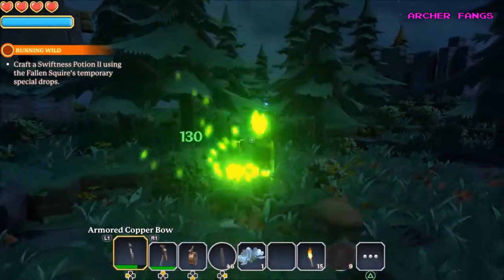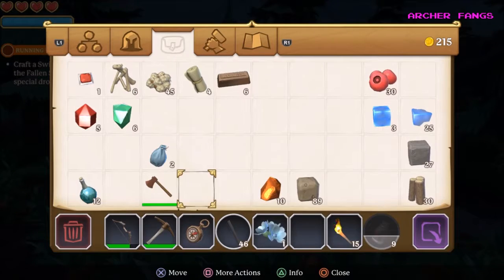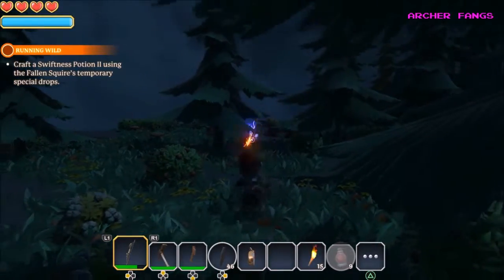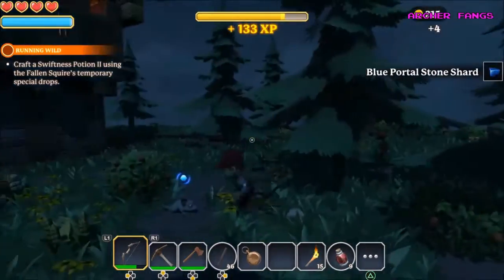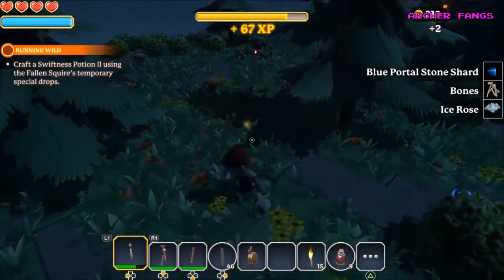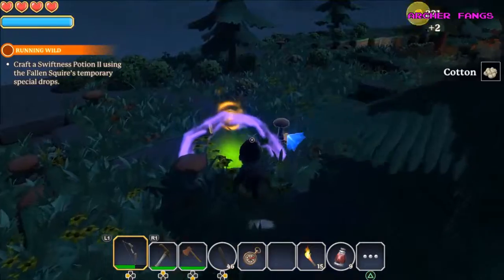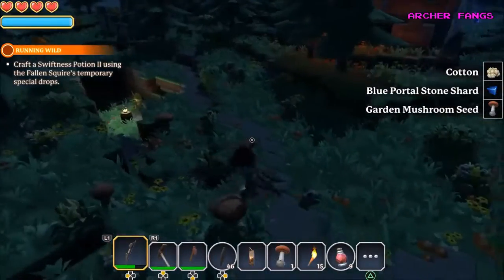Let's look for fallen squires. Got one — critical strike! Usually when you see a number blink yellow, it's a critical hit. I have two Ice Roses now, I need two more. I'm already like 10% towards level five.